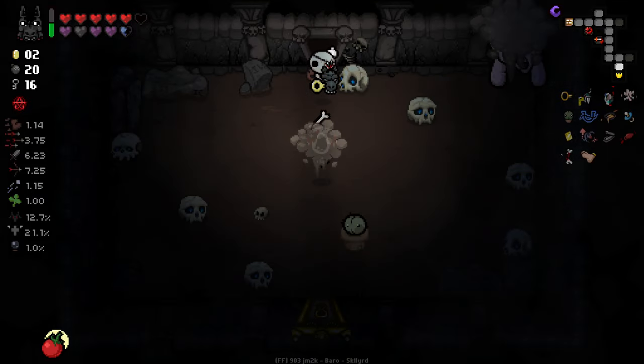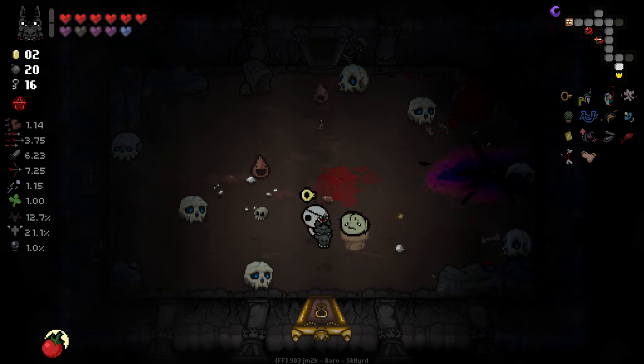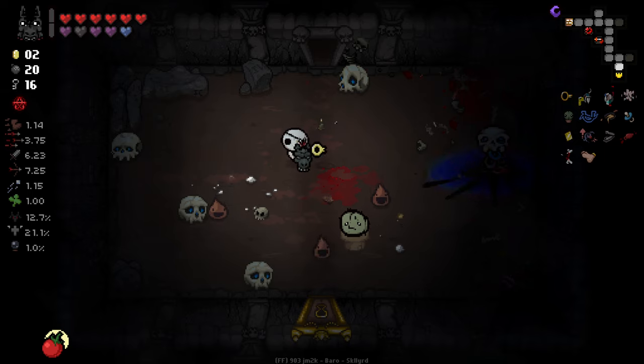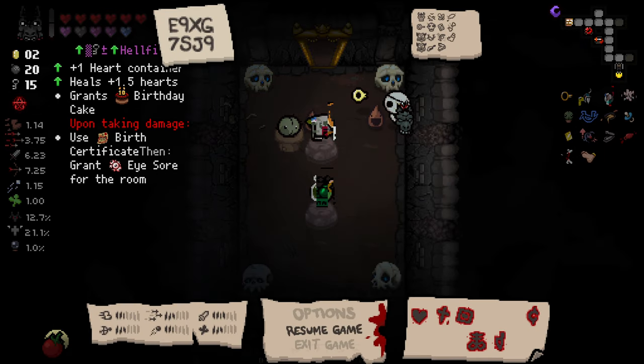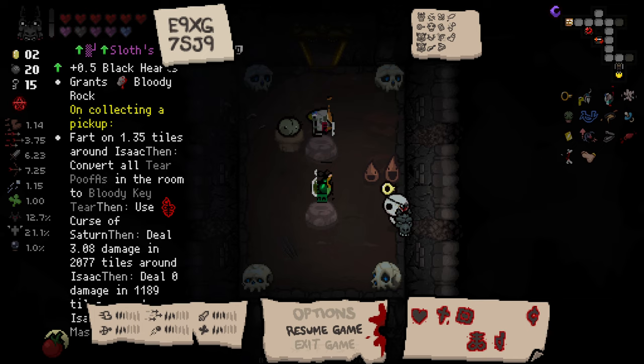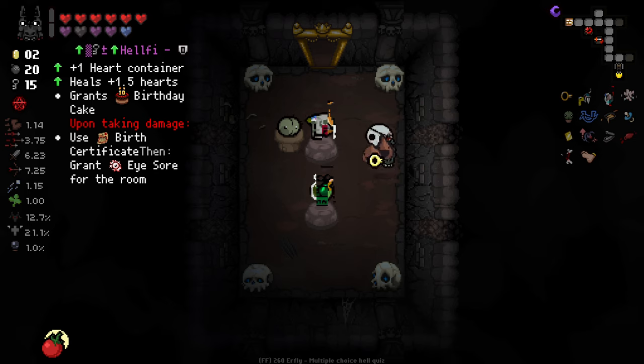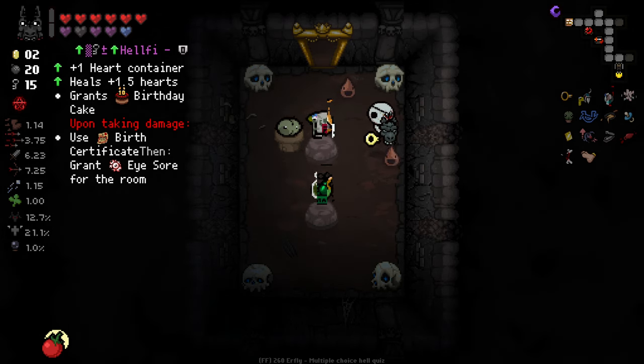Oh I got hit by something — I don't even know what. Destroy some of these. Crawl space there — lovely. Heart container heals, grants birthday cake. Upon taking damage, use birth certificate, then grant eyesore for the room — that's kind of crazy, using birth certificate on damage is kind of mental. Blackheart — on collecting a pickup, fart, convert all tears in the room into bloody key, then use Curse of Saturn, deal damage in a tile around you. Upon taking damage it teleports us — which is kind of interesting. It could ruin our run. I'm gonna gamble.